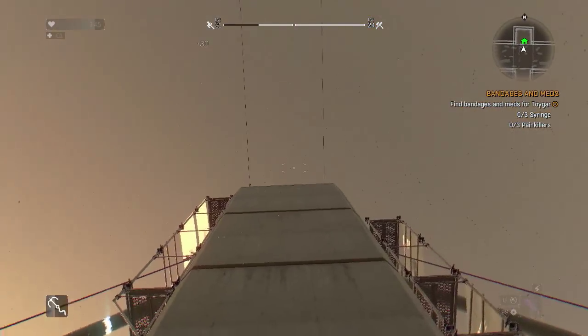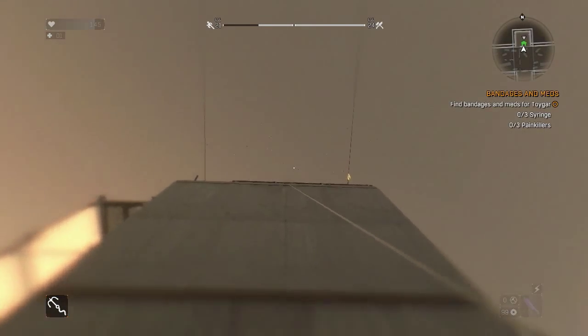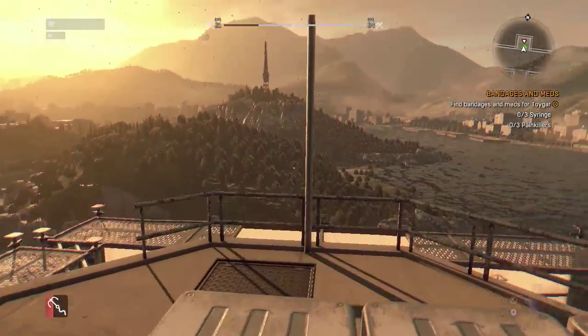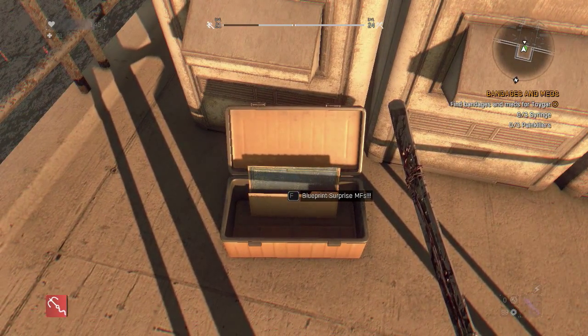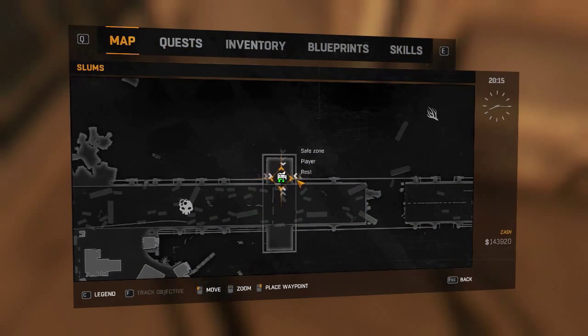Eventually you're going to make it to the top. The place where we want to go is right at the very top of this tower and is directly above the sign for the safe house, so you can't miss it. You want to be on that side of the bridge. Here we are at the top, and right at the top, as with a lot of these blueprints, it's sat in a yellow box, like a toolbox kind of thing.